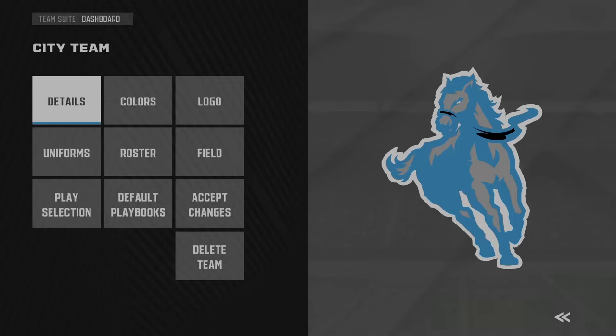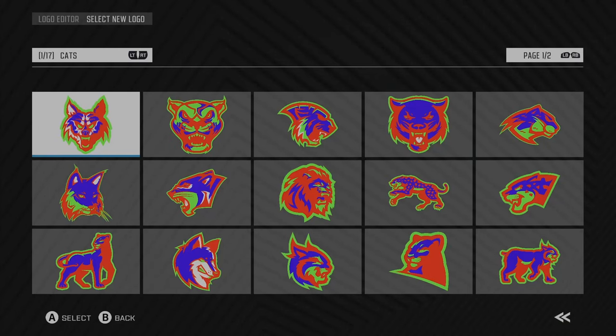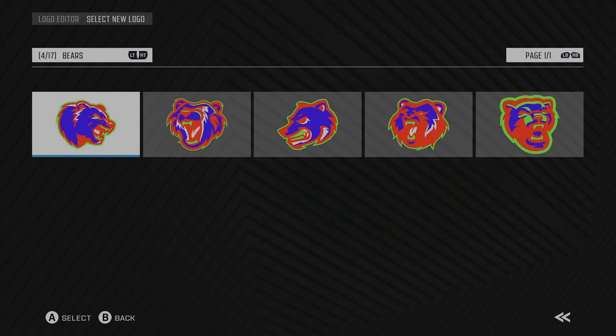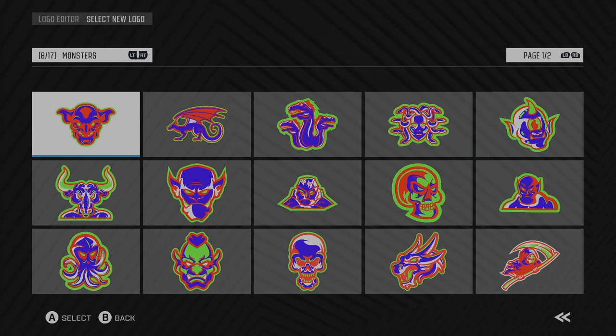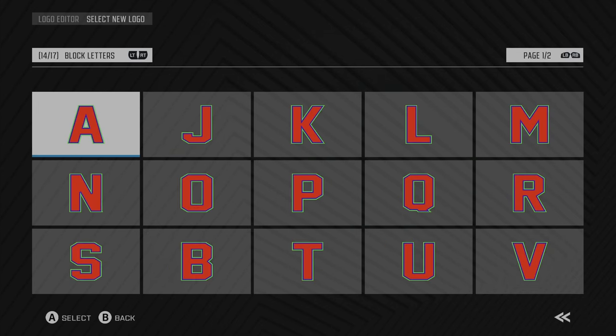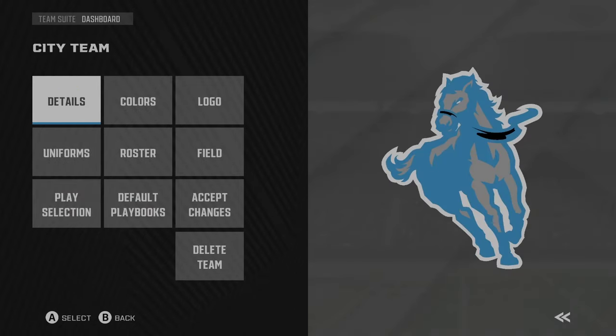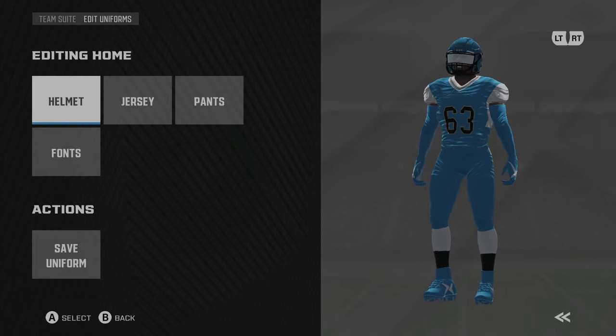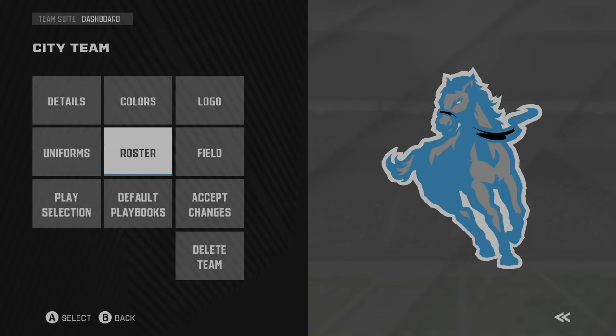When editing or creating a team, you can pick the name, colors, and logo. There's a good variety of logos organized into categories: cats, dogs, birds, bears, reptiles, horned animals, miscellaneous animals, monsters, people, weapons, objects, location, stylized letters, block letters, classic letters, italic letters, and symbol letters. There are a lot of possibilities. You can also edit uniforms as much as you want — helmet, jersey, pants, font, and colors — and edit all the rosters.